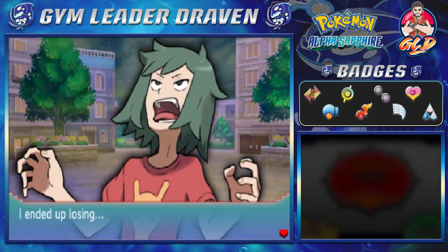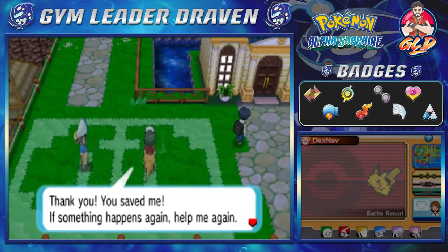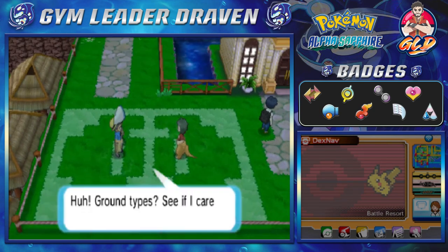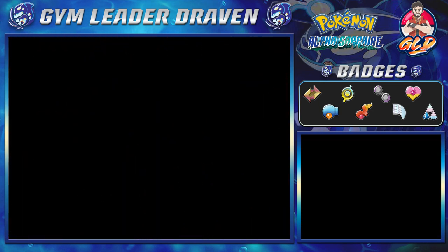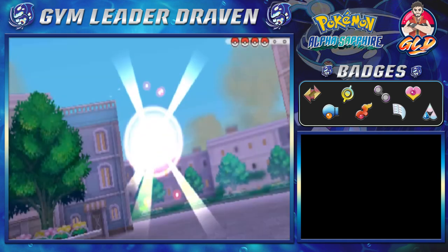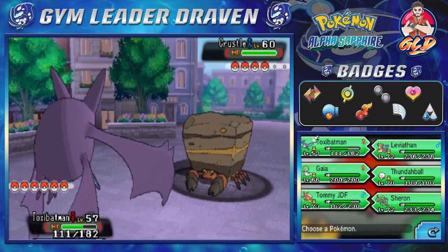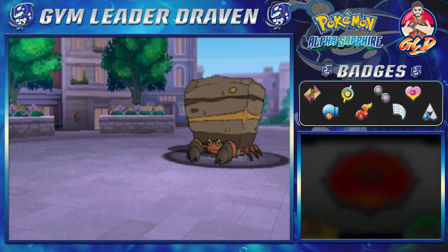A Thunderball welcomes itself to the level 70 club, and that is a victory for us. The NPC thanks us - 'If something happens again, help me again.' Okay, we talk to the next guy, and it's the same deal - we're just a warm-up. Here we are taking on Bug Maniac Felix. He's going to come out with his Crustle, and since Crustle is a rock type, the coverage is real. Let's start with Leviathan.